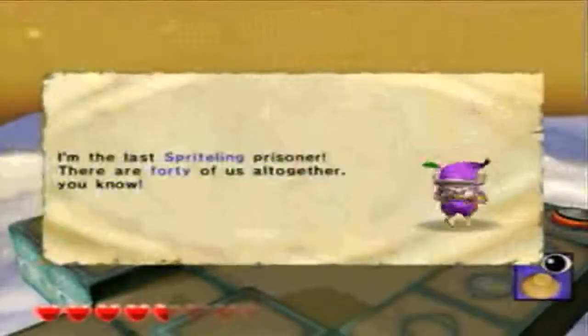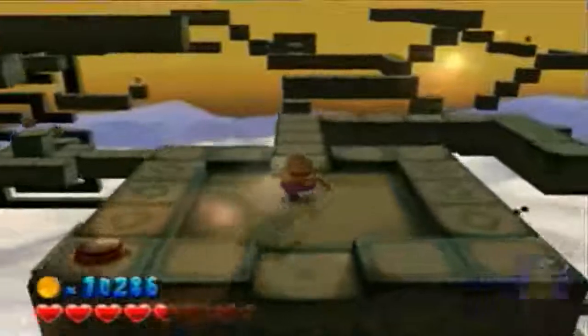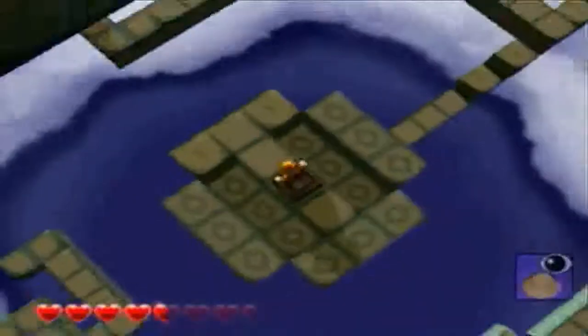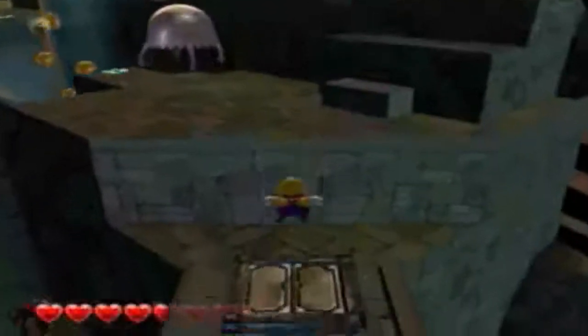This is the last Sprightling. 'I'm the last Sprightling prisoner. There are 40 of us altogether, you know. How many did you save?' I saved every last one, to my eternal horror. Jump down here, grab this, use the spring, leave. And let us finally bring an end to this torture.